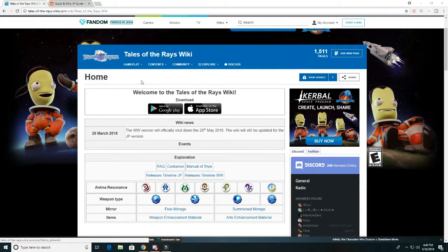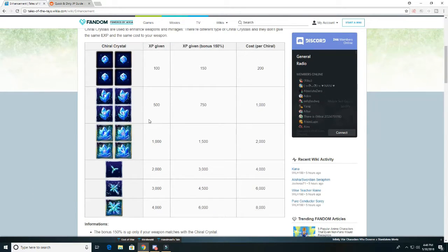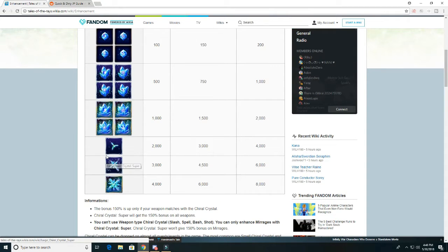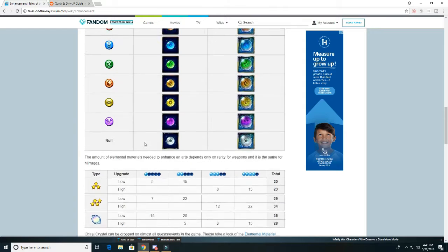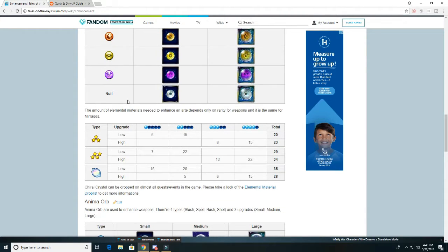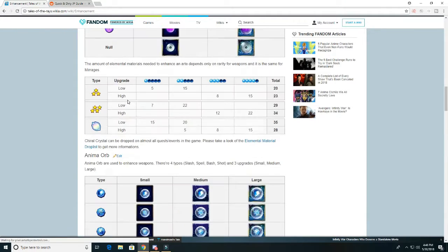I'll just go through all of these, what it shows on here. Enhancement - it shows you all the different crystals and what they do. You basically use all of these to level up your equipment. I would not use these bottom three for your regular equipment, because that's kind of a waste - these are the only ones that can be used for your Mirage Arts to level them up. And then it shows you all the upgrade materials, basically the limit breaking stuff for your equipment. All that kind of stuff is pretty important.